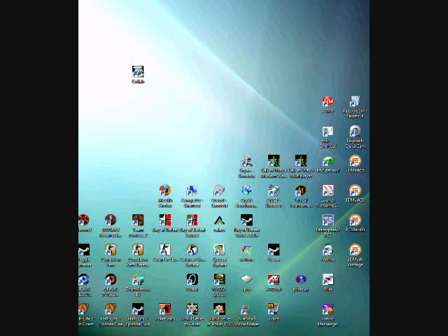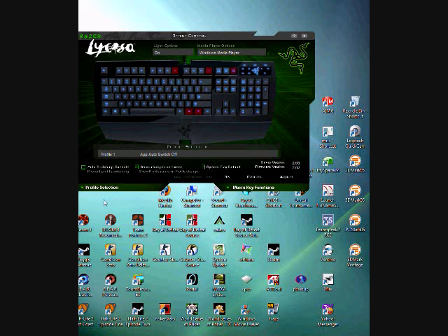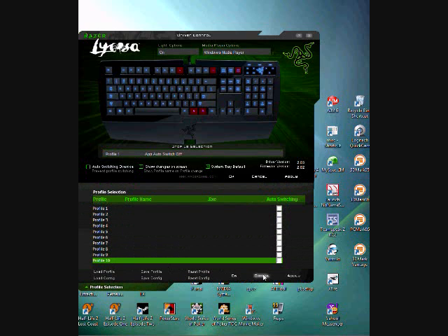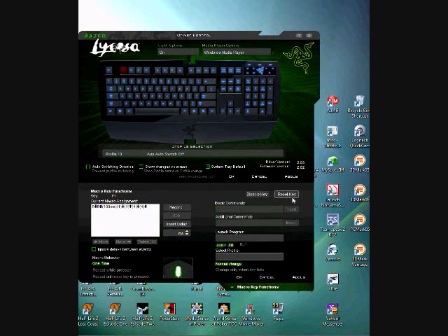Hey guys, what's up, Christie Asian here. This is a tutorial for the Lycosa keyboard to set up a macro. The topic today is for Counter-Strike: Source. What you do is select a profile — any profile that you want — open it up. I'm going to clear this and go step-by-step with you. I have F1 as a macro key.